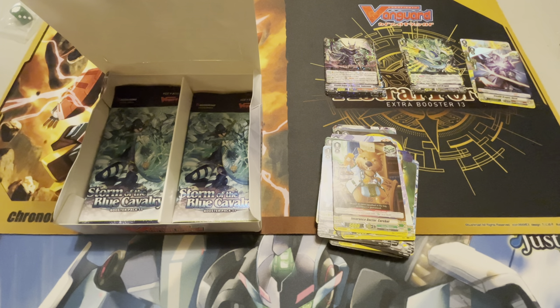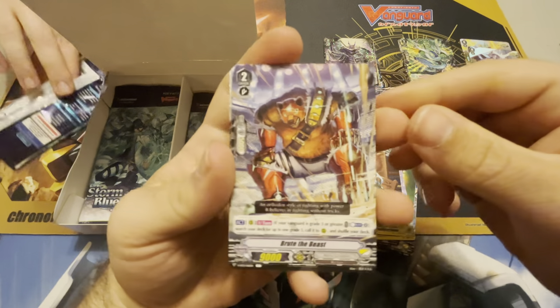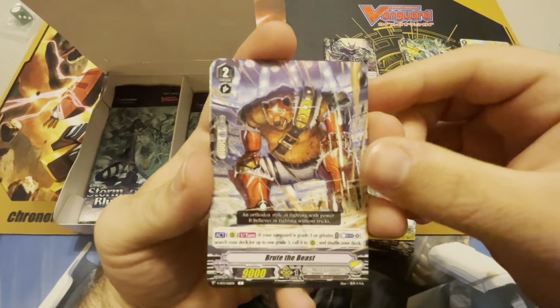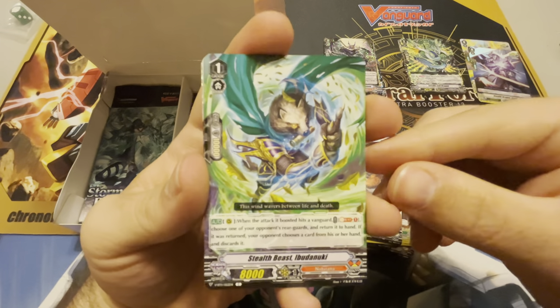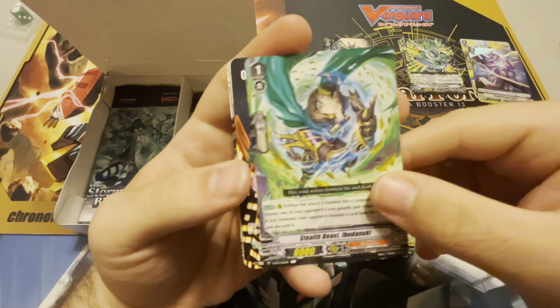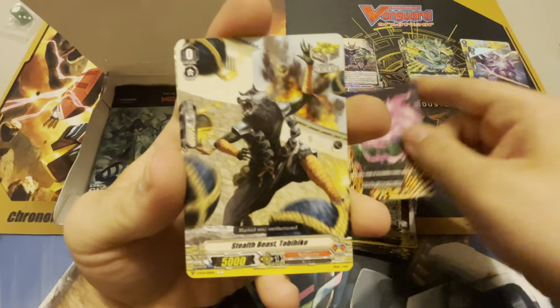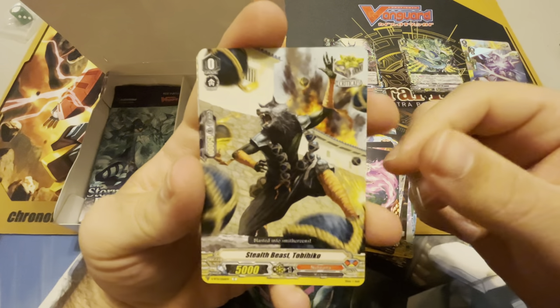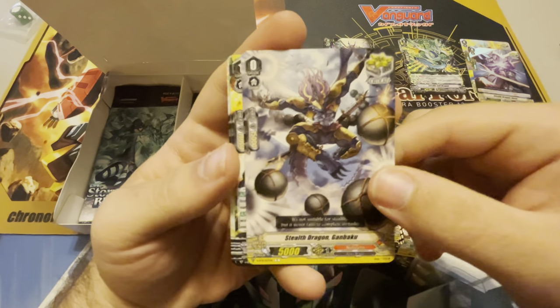If you're still with us, thank you for being a lovely human being. Brute the Beast — we haven't seen him yet. Stealth Beast Ibudanuki. Mask of Domination. Stealth Beast Tobihiko, reprint Crit Trigger. Stealth Beast Gambaku, another reprint Crit Trigger.